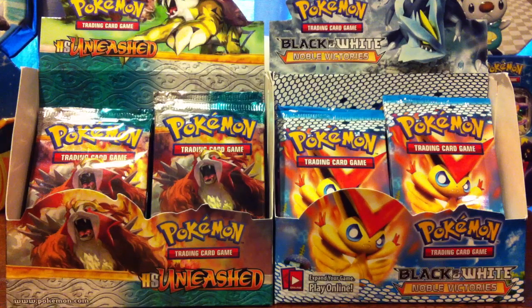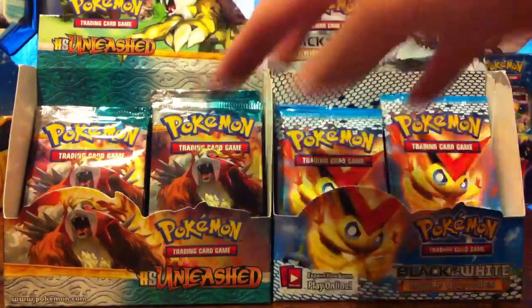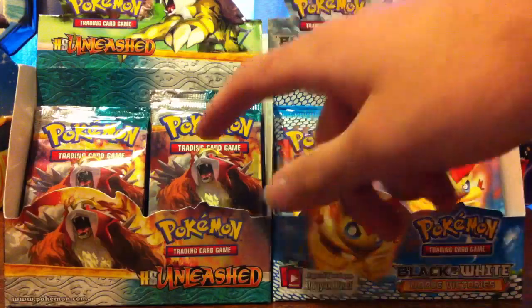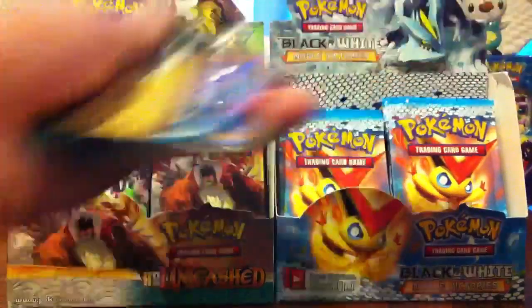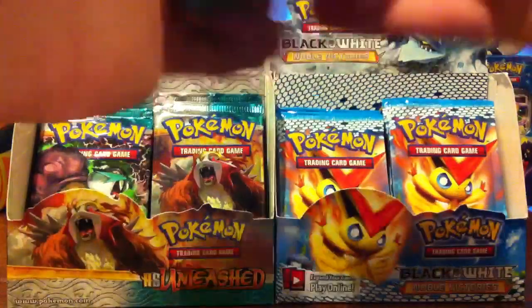What's up again everybody, Shiny Interzac here back with another TCG pack opening video. This time I bought out the remaining packs from the HS Unleashed and the Black and White Noble Victories that I found at a local card shop. There were four packs left in each — I didn't plan that, it just worked out that way. Hoping for some pretty good pulls, maybe a Legend or a Prime from the HS Unleashed and maybe a Full Art from the Noble Victories. Just some good stuff I hope, that's all you can hope for.